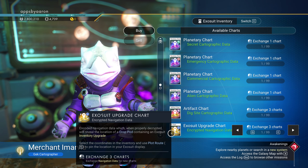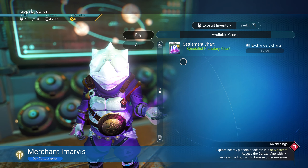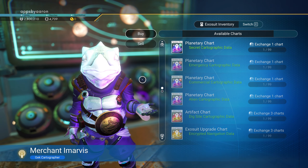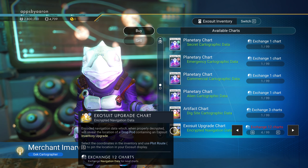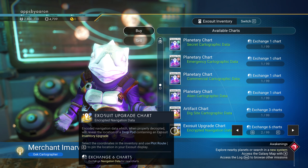We can look for commercial cartography, aliens, dig sites — but this is what you want: the encrypted exosuit upgrade chart. You can also look for settlements, but right now I want a couple of these. I can only afford three, let's grab two, and an emergency chart.